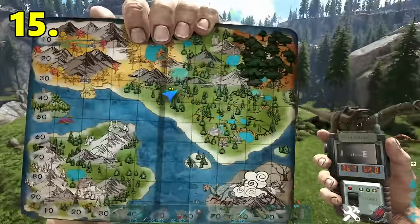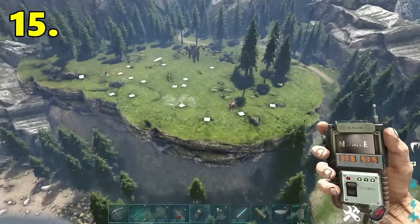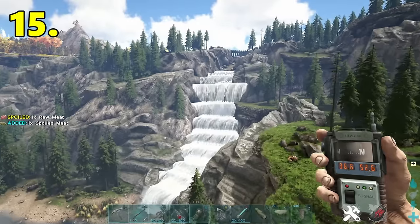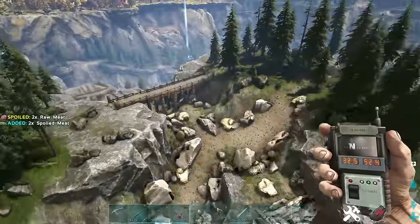The next base location is located at 36.7 latitude, 52.8 longitude. Here's our location on the map. Zooming out, it's just up on this plateau-like area. It's quite a nice spot — you've got your water source right below you, a beautiful waterfall view, and if you go up towards the north direction you've got one of the best metal spawns on the map.